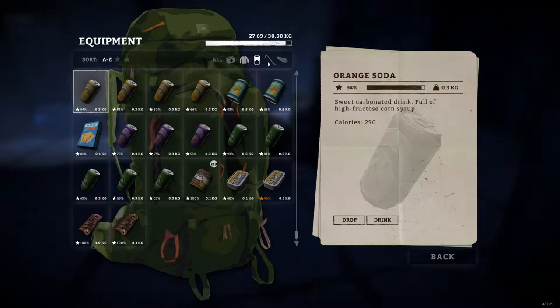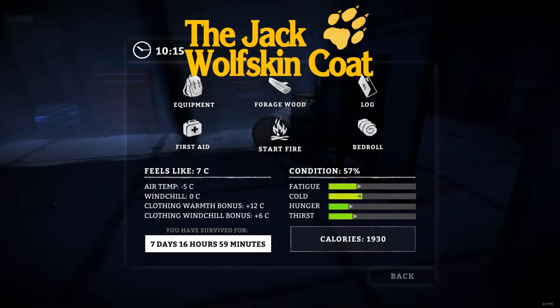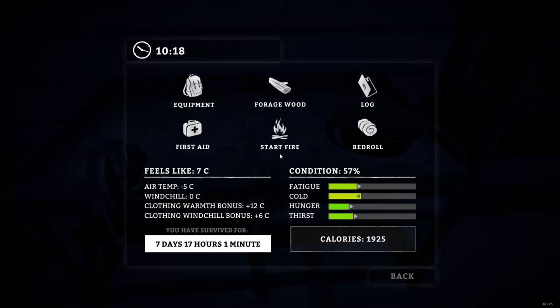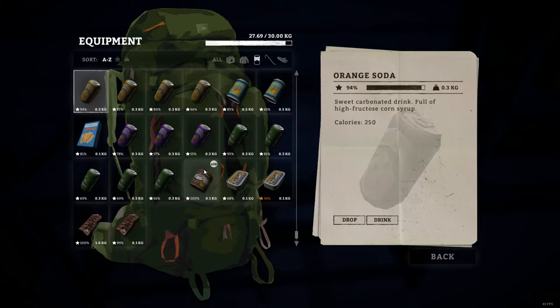Let's first refuel our lantern. Not sure why that's a priority to me right now, but I just want to do it. I think we should slowly begin crafting the Jack Wolfskin coat. What do we need? Four wolf pelts — perfect.